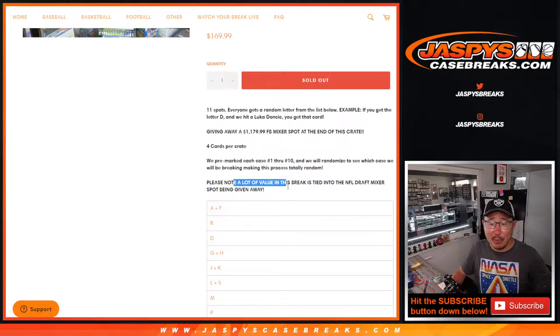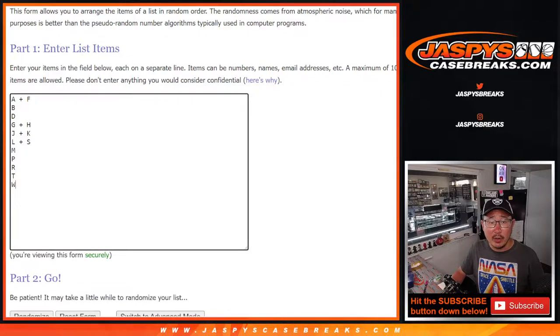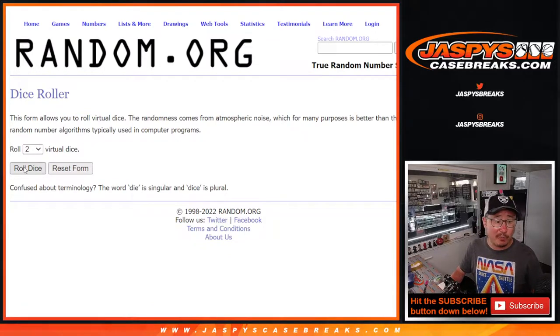As you know, 4 cards per crate. Most of the value of this break — the cost of it — is tied into that mixer spot, so just keep that in mind. Very big thanks to this group right here for getting into it. Those are the letters right there; we're going by the first letter of their last name. Let's do the break first before we give away the spot.